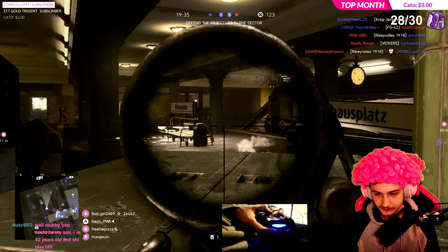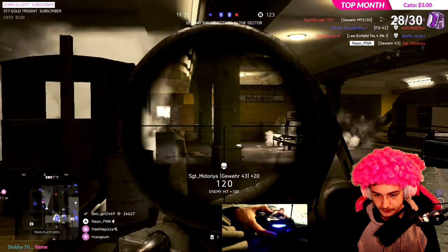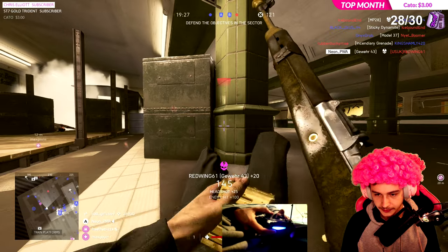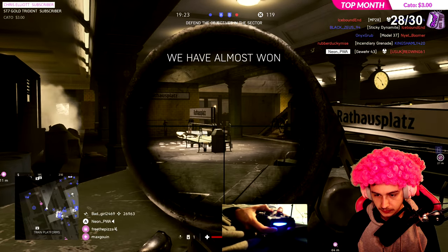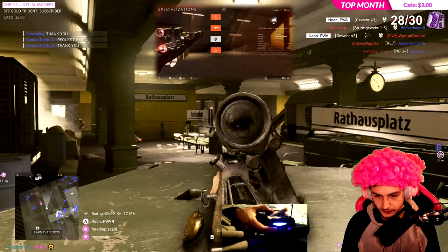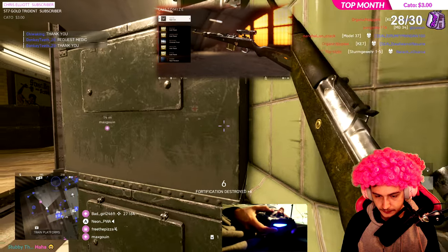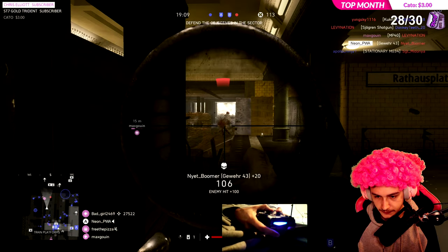The first weapon has to be the Gewehr 43 for the Assault class. The Gewehr 43 has a fire rate of 300 — now that is pretty dope. Max rounds for that gun is 11. And as you can see on screen right now, this is the specialization tree I use for it. This is the side you really want to use so you can reload a lot more quickly, because otherwise it's going to take way longer to reload with this weapon.